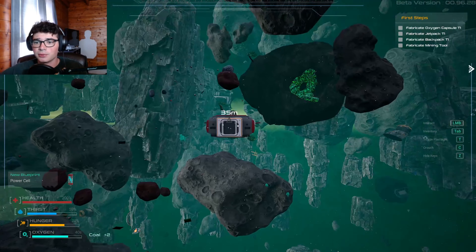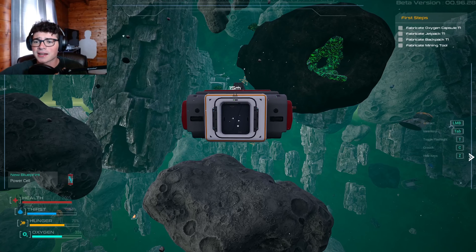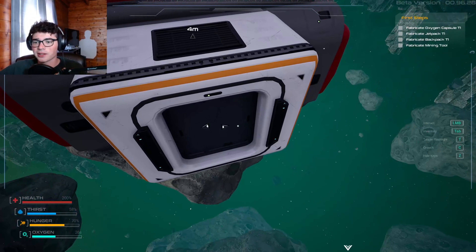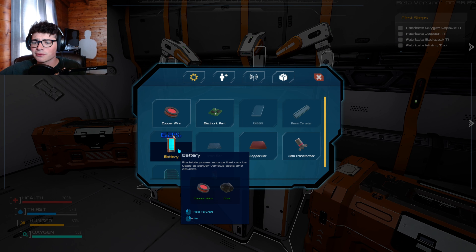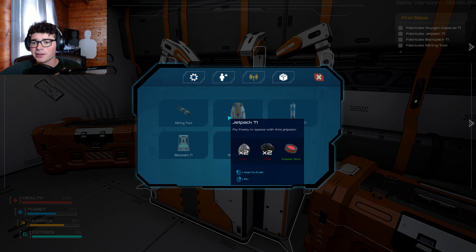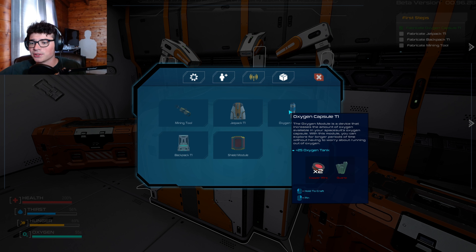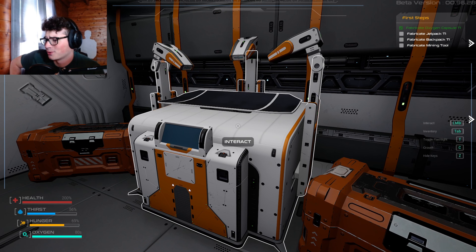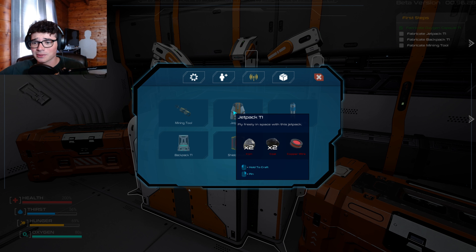Okay, let's go get ourselves a battery. Is that what we want to do first? Might as well. We need the battery for the mining tool. We just need two iron - wait, we make copper wire and then we can make the oxygen capsule. Yes. Now we equip it. I've seen my share of Subnauticas, don't you worry - I'm a professional at this. Honestly, just let me know and I'll play this again, but I don't know if I will because it's kind of a difficult thing to find time to play.